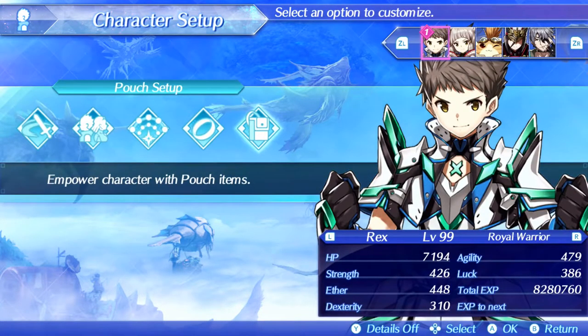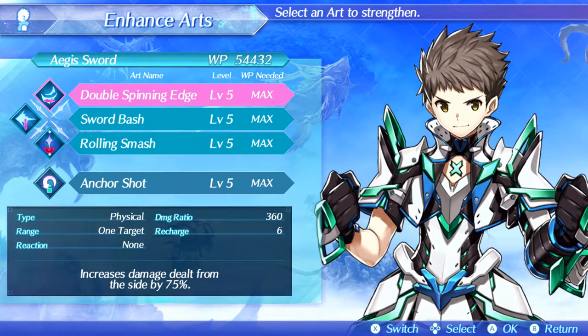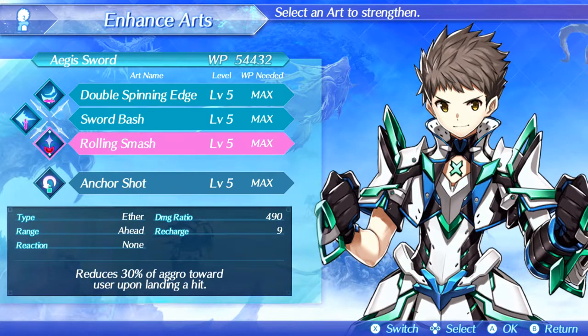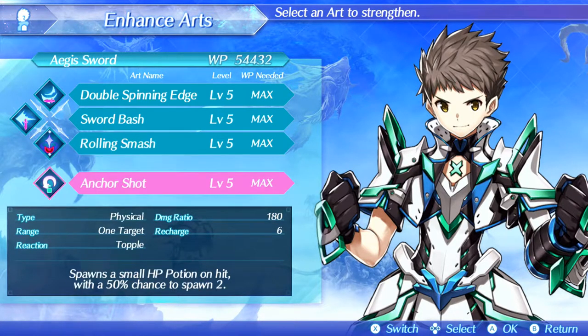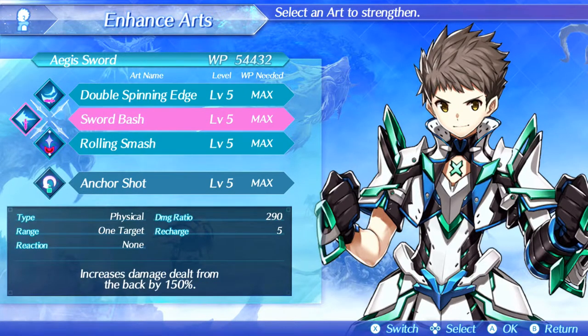For arts: you want Double Spinning Edge because two hits means two chances to crit. Rolling Smash is your highest damage art, so you always want to run it for its ether and high damage ratio. Most people would run Anchor Shot, however going solo, it's just too low damage to really do anything — the potions don't matter since you have Avant-Garde healing anyway, and it's quite slow. Instead we use Sword Badge, which sometimes comes in handy and is actually quite a fast art.